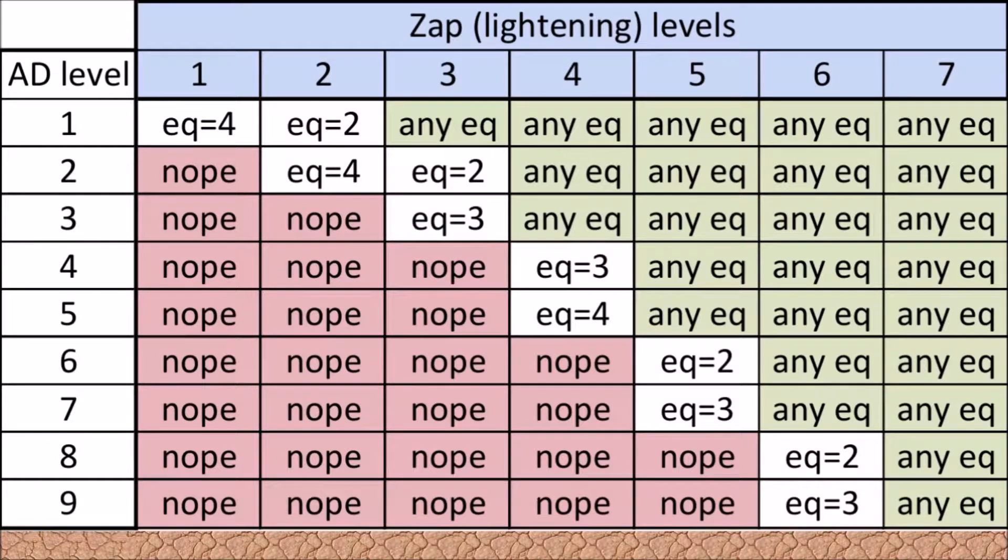Here is my handy dandy chart. Air defenses are listed in the first column in white — level one air defense through level nine air defense. Lightning spells are listed across the top in the second row — level one lightning spell through level seven lightning spell. Now we know there are four levels of earthquake spell. If it says 'nope' in the box, it means lightning spells of that level will not work no matter what your earthquake spell is against that level of air defense. For instance, on a level seven air defense, if you have a level one, two, three, or level four lightning spell, there's no combination with any level earthquake spell that's going to get you there.